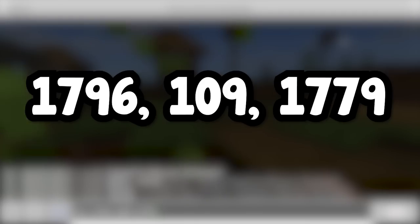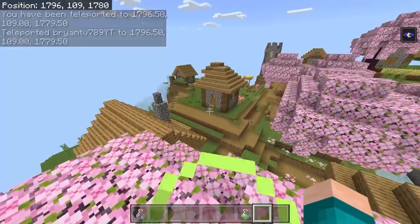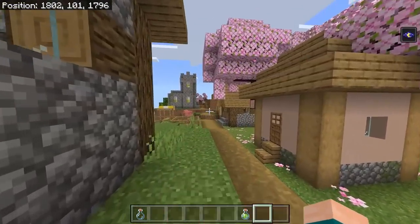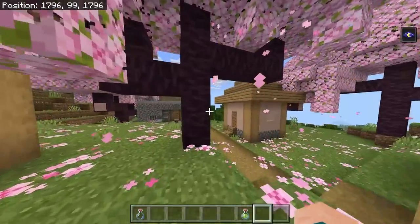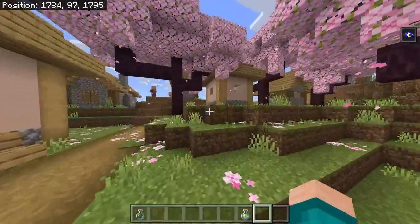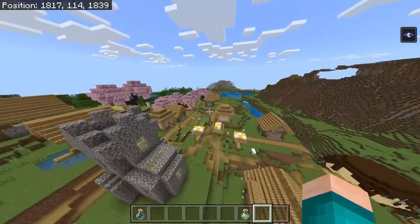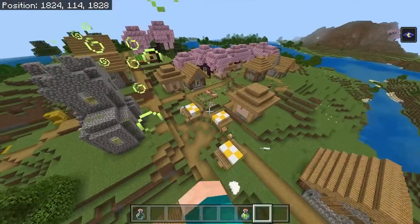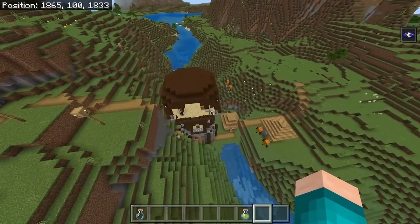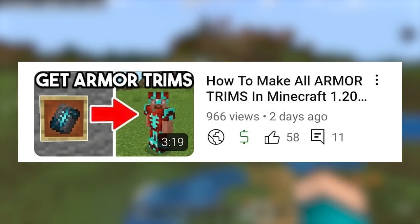If you make your way to the marked coordinates on screen, you will actually find a Cherry Blossom forest village, which is honestly such a total vibe. You can go ahead and explore it — there's even a blacksmith right over here, and the majority of this village is inside the Cherry Blossom biome. In this Cherry Blossom biome village there is actually a villager outpost, so you guys can loot it and possibly find some of the new armor trim templates as well.